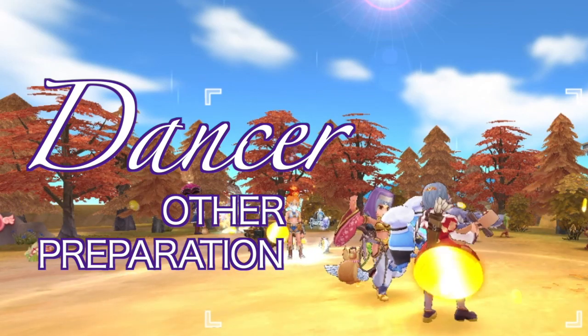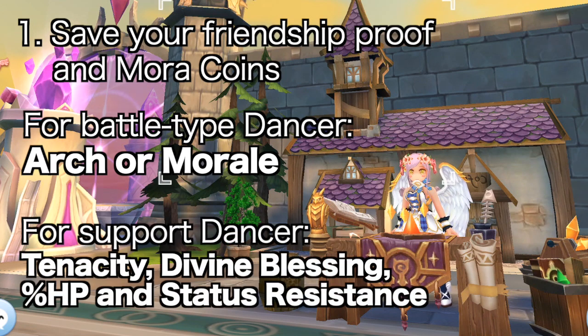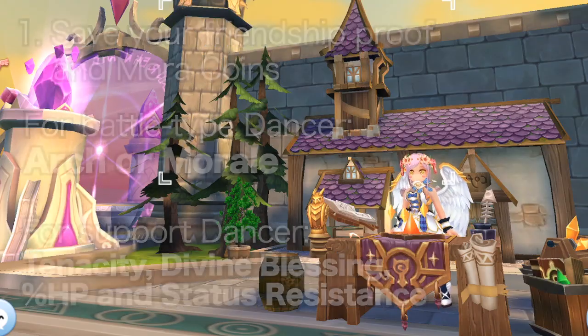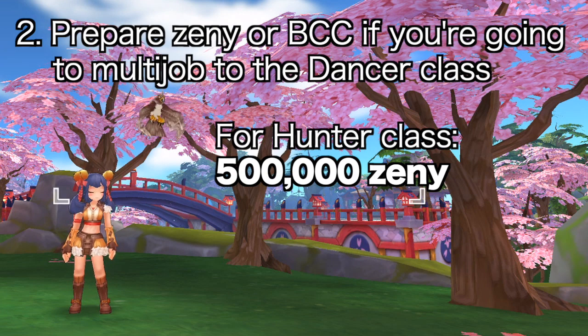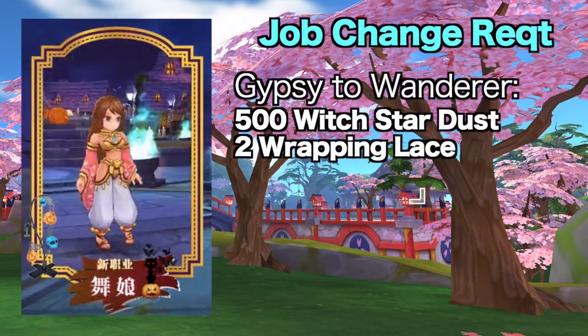Here are the other things you need to prepare. Number 1: save your Friendship Proof and Mara coins. You will need the 4th enchant Arch for ranged attack or Morale for ignore DEF on your whip and armor. For the support build, you'll need enchants that give damage reduction such as Tenacity and Divine Blessing 4th enchants, HP+3%, and resistance to abnormal status. Number 2: if you're going to multi-job, prepare 500,000 Zeny if you're coming from the Hunter class, or 88 BCC if you're coming from other job classes. For job change, no items are needed to change to Dancer and Gypsy. However, for changing to the Wanderer 3rd job, you'll need 500 Witch Stardust and 2 Wrapping Lace.